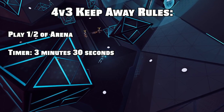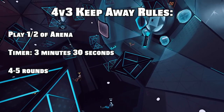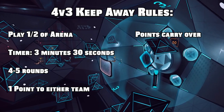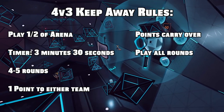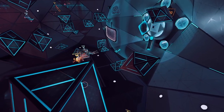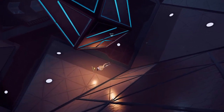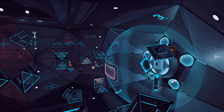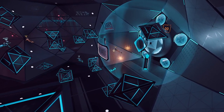The rules are as follows: play on one half of the arena, set a timer for 3 minutes and 30 seconds, 4 to 5 rounds, set 1 point to a single team, make sure the points carry over, and play all rounds. Defense needs to connect 3 passes after a turnover. It may seem silly at first, but this is very similar to possession drills used in sports like soccer or basketball. Over time, you should notice an improvement in connected passes during matches.